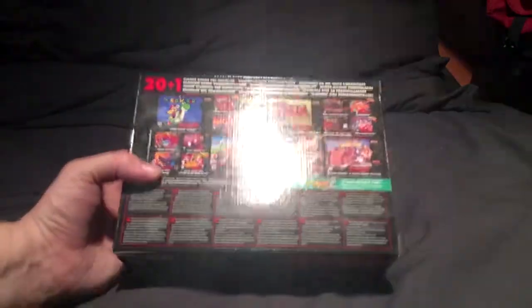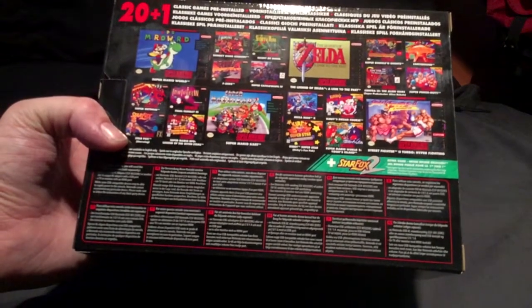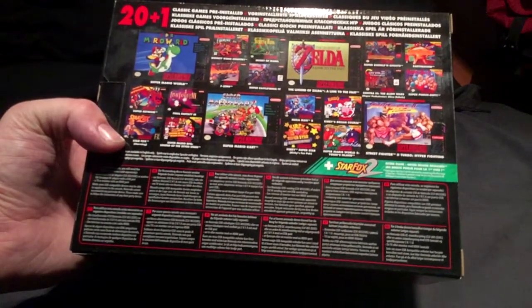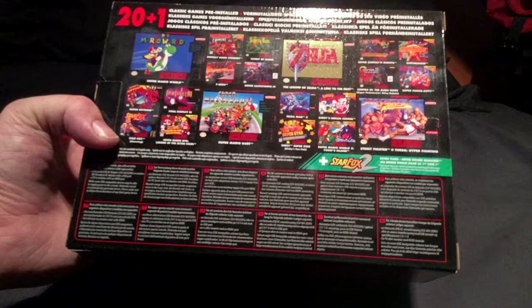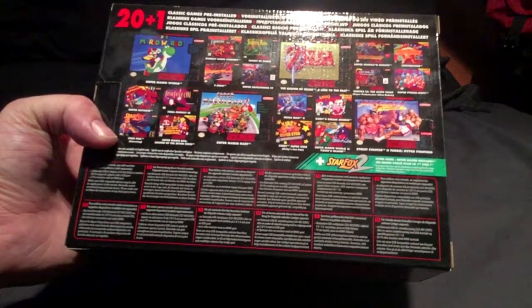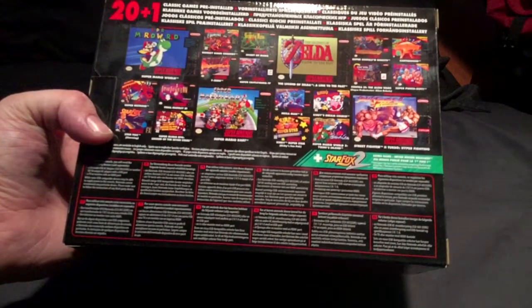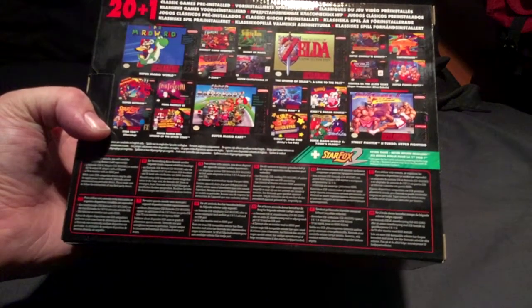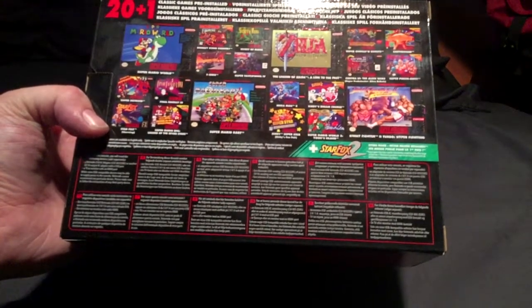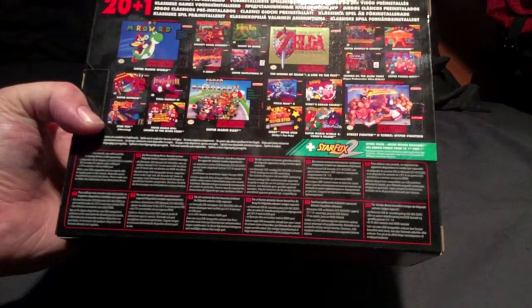Let's have a look at what you've actually got. You've got Super Mario World, Donkey Kong, Secret of Mana, F-Zero, Castlevania IV, Legend of Zelda, Super Ghouls and Ghosts, Earthbound, Contra 3, Super Punch-Out, Super Metroid, Final Fantasy 3 - which is Final Fantasy VI - Star Fox, Star Fox 2, Mario RPG, Super Mario Kart, Mega Man X, Kirby Super Star, Kirby's Dream Course, Yoshi's Island, and Super Street Fighter II Turbo.